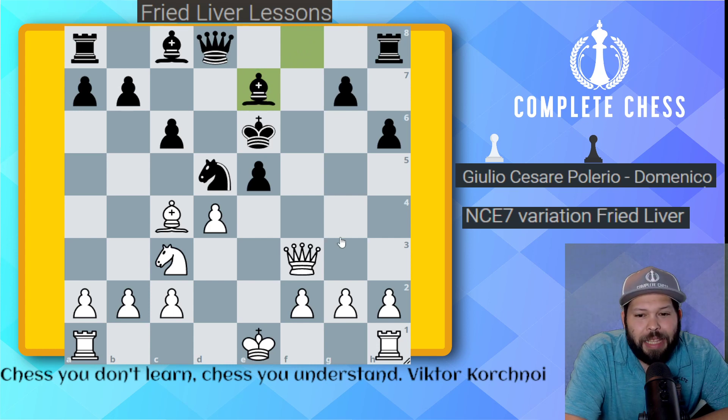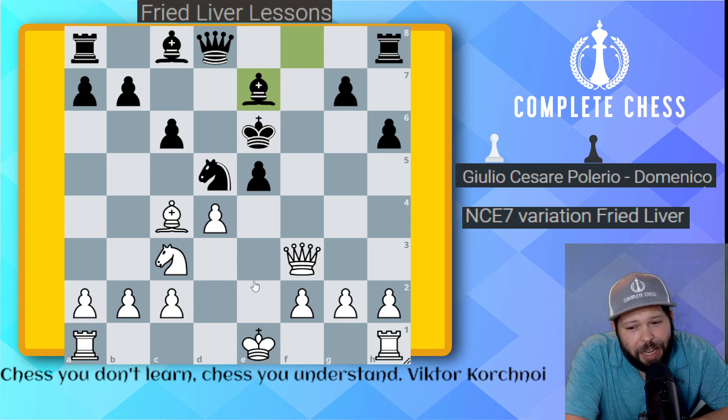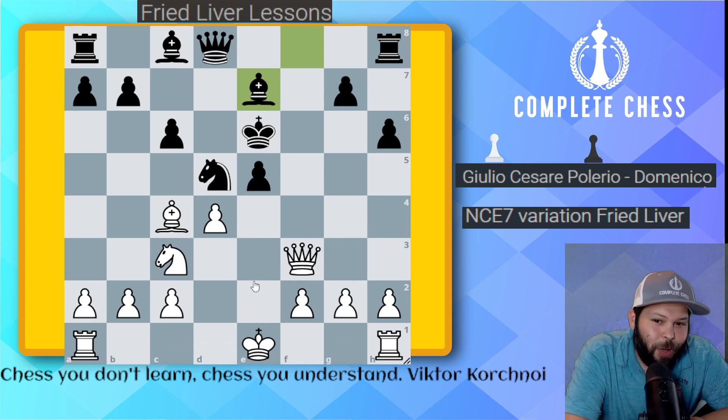After h6, white plays bishop takes e7. Black takes back with bishop takes e7 — a little development was forced, but we didn't waste time. Now it's white to move. Should we castle kingside or queenside? Both are good, but one is clearly better.